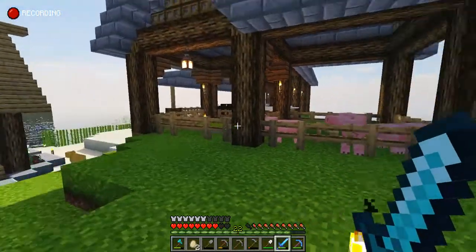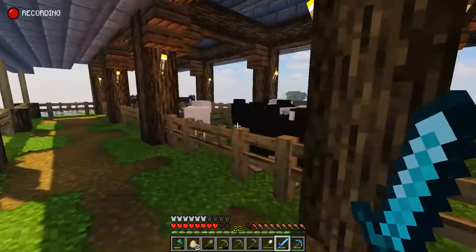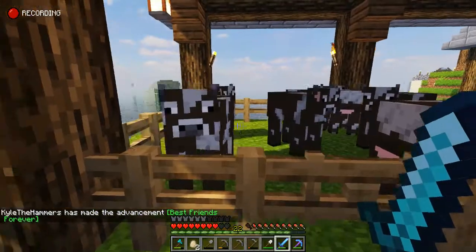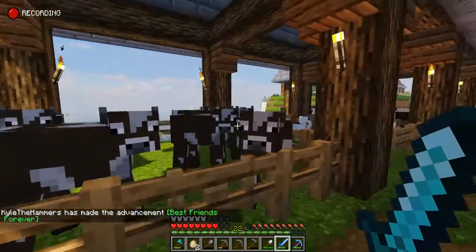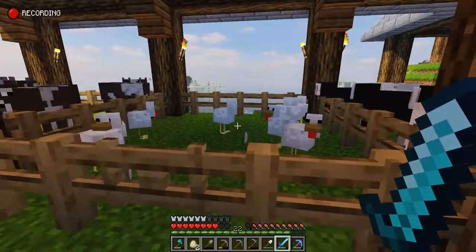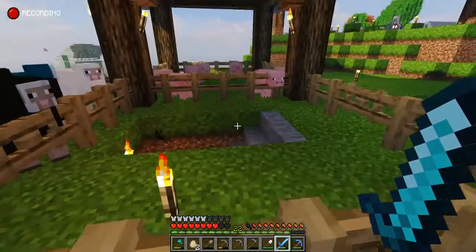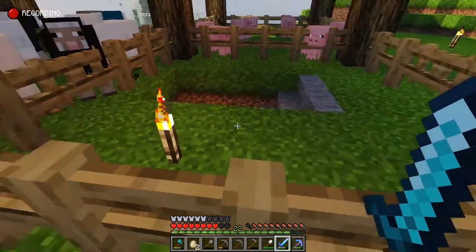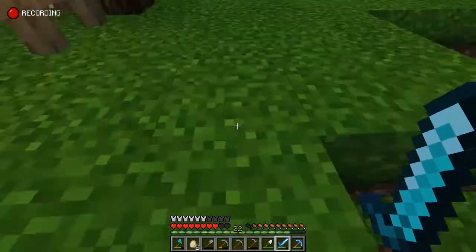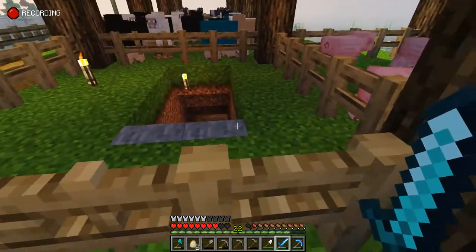We've got lots of animals — mixed sheep, good job Kyle! Some cows, a nice little covered pathway, chickens. This space was going to be for horses and llamas, but we eventually used it as a safe entrance and exit for our cave.